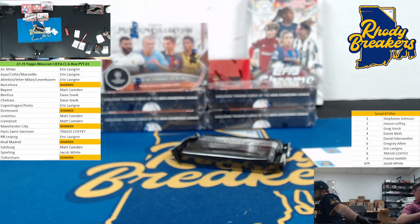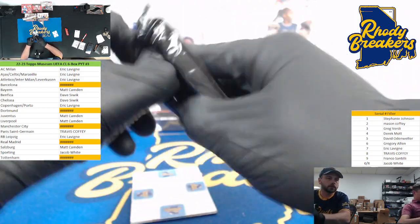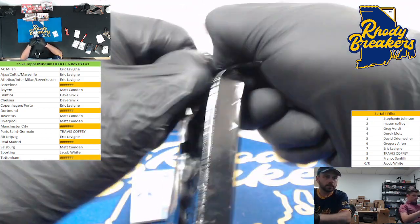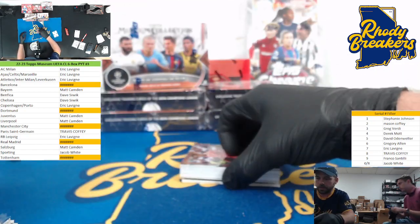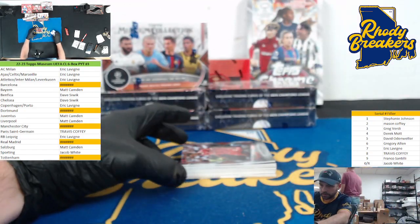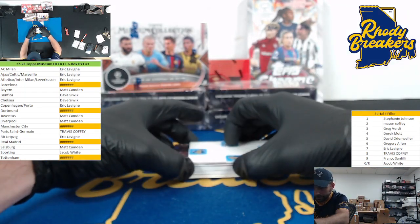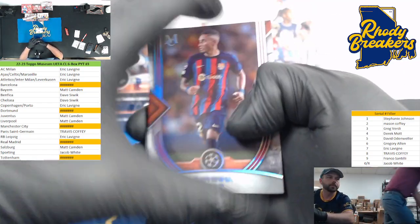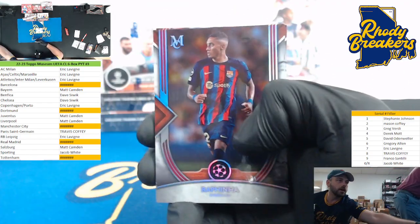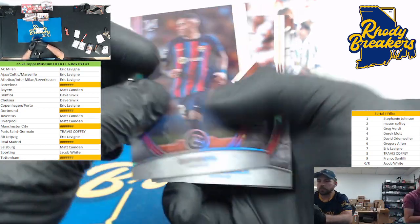Let's pull a couple of big cards — at least a couple of big cards. No frame here in this first box, hopefully we get one, they are not guaranteed though. Good luck everybody. Alright, here we go — we have Rafinha to start, Barcelona is in the filler.